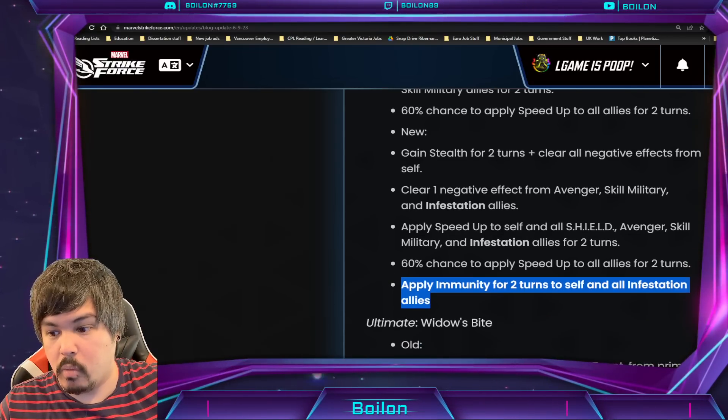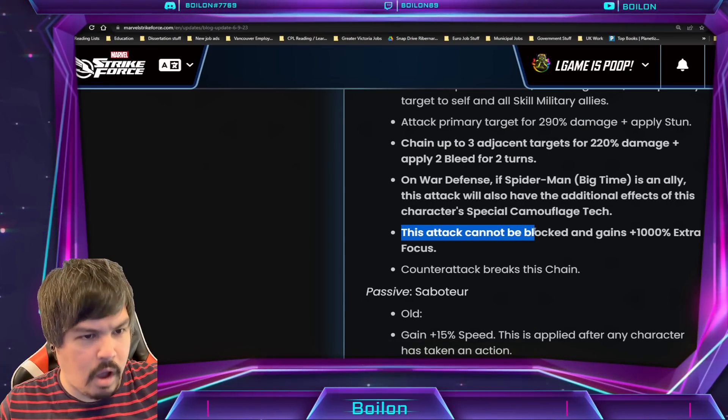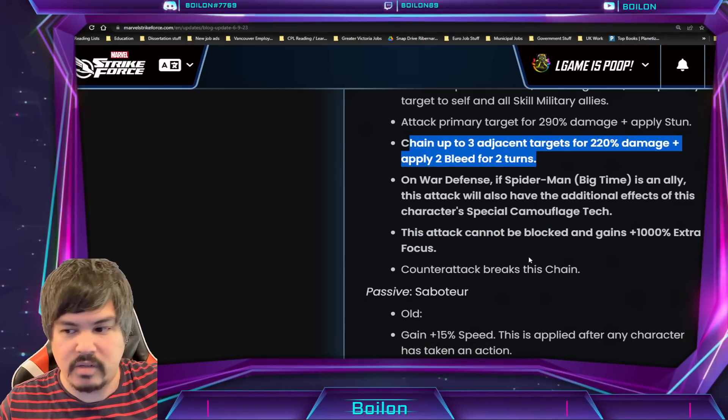That should be her first skill she ends up using on her turn, whether it's on War Defense or otherwise. This is also available outside of War Defense. Things like Cosmic Crucible — this will work there too. Her ultimate is pretty much the same otherwise: it cannot be blocked and gains 1,000% extra focus.